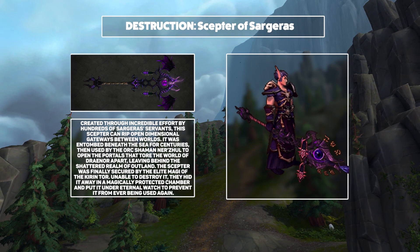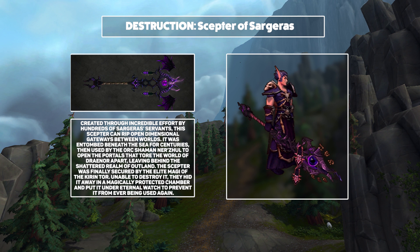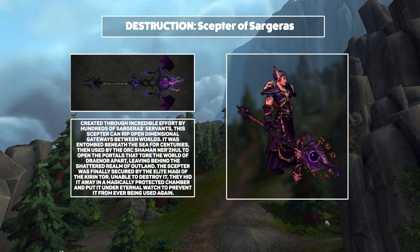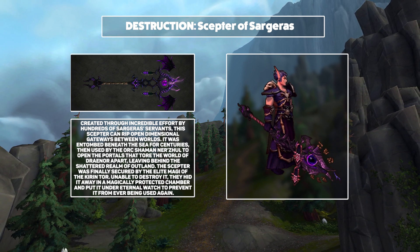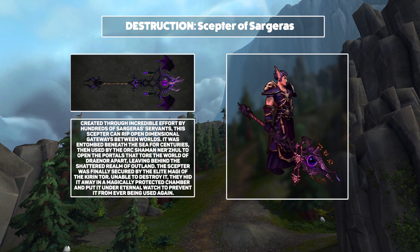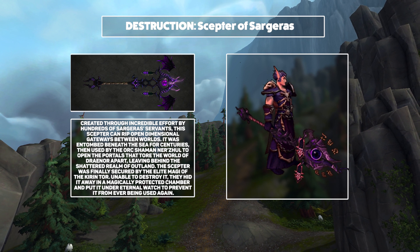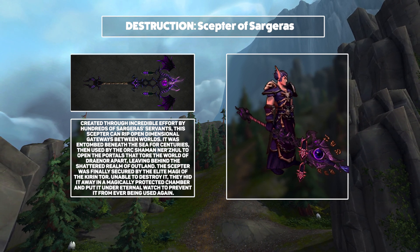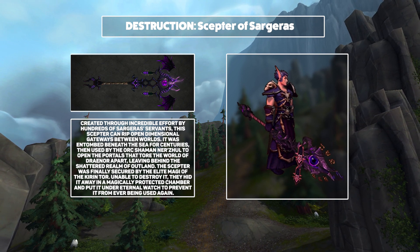And then for Destruction, we're going to be getting the Scepter of Sargaris. This is the staff that Ner'zhul used to open the portals that destroyed Outland. It was later recovered by the Kirin Tor who locked it away for safekeeping — until now. The visuals of this are just truly befitting of the name. This thing is immensely impressive looking. Both variants are great and they're going to go well with so many Warlock mog sets. I really hope they find a way to allow green Fire Warlocks to apply their effect to this weapon because I can see that looking particularly brilliant.